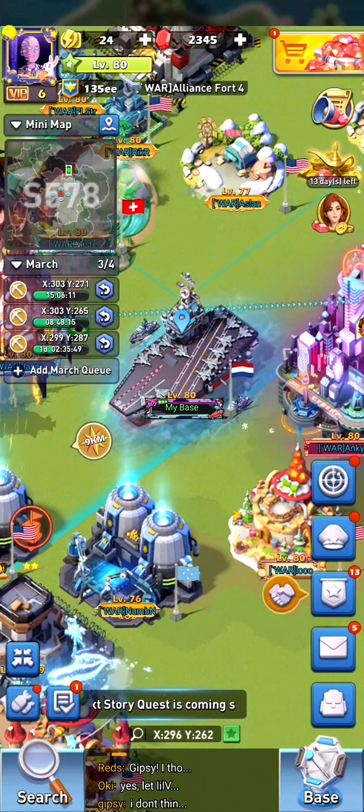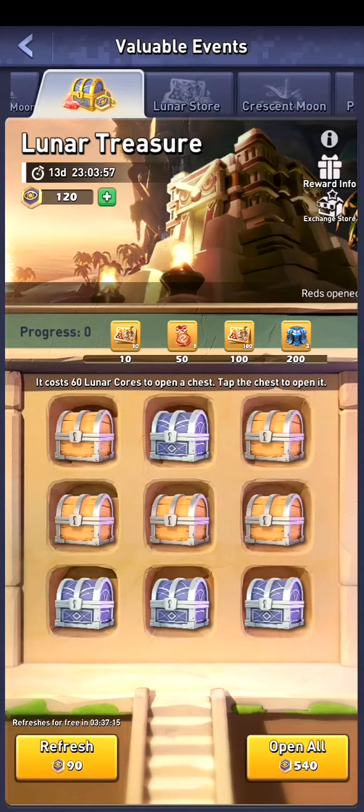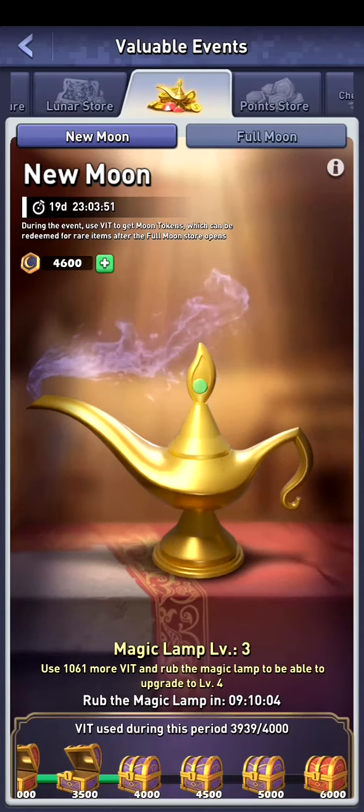Hi and welcome back. Today I want to talk about the expanded version of the event — they've added more features. We can still rub the lamp to get some rewards for the store, but we've got some more things to do, like a daily quest, and we can get great rewards. So let's go through this step by step.